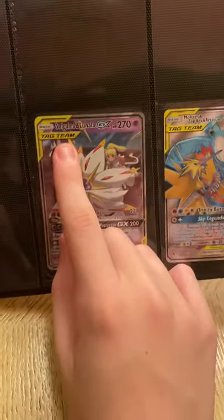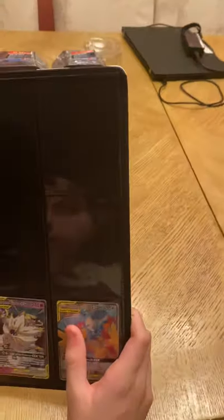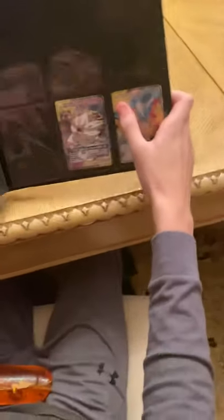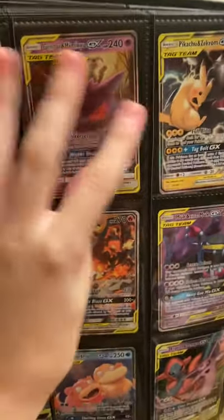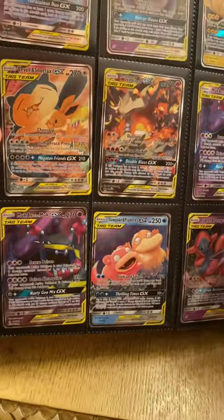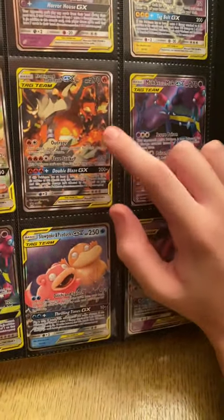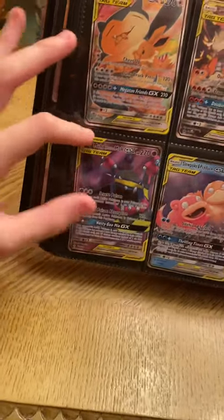This section is about to be filled up, so I'll probably do a part two soon. I have a Solgaleo and Lunala normal tag team GX, a non-rainbow-rare Zapdos and Articuno tag team, a Mewtwo and Mew tag team, a Gengar and Mimikyu tag team, a Pikachu and Zekrom tag team, a promotional Eevee and Snorlax tag team from a big box, a promotional Reshiram and Charizard tag team from a big box, two Muk and Alolan Muk tag teams — one I got in South Carolina — a Slowpoke and Psyduck tag team, and an Espeon and Deoxys tag team.